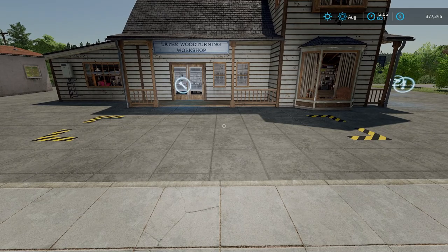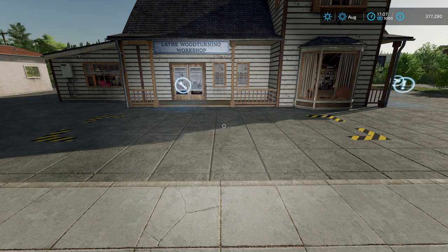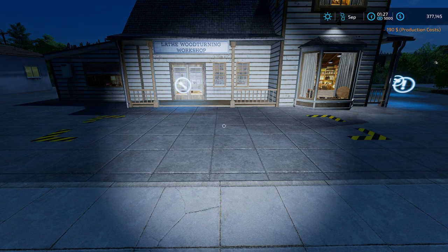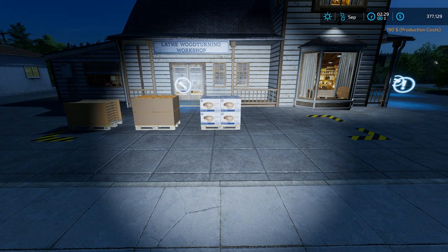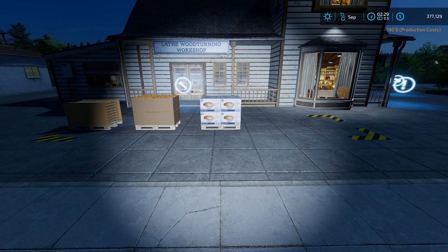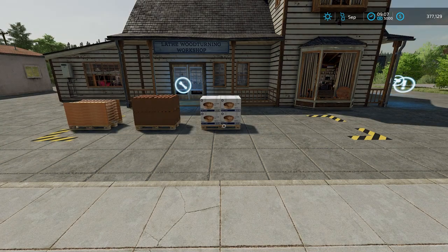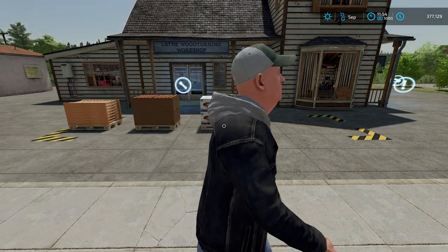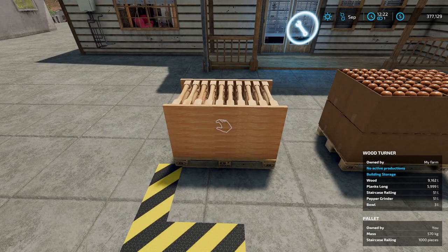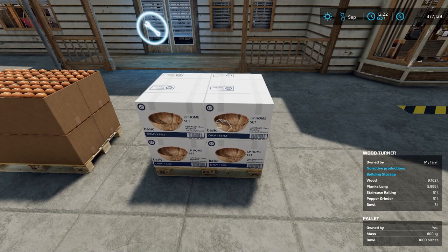We'll go to the front and fast-forward time to get some pallets to spawn. I'm speeding up to 5,000 times — that's a mod, by the way, for those who've asked in the comments. Fast-forwarding until we start getting stuff to spawn — and there we go, all three items just like that. I'll turn everything off so no more pallets spawn, then fast-forward to daytime so we can see what we have.